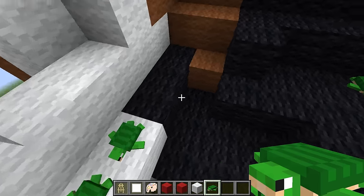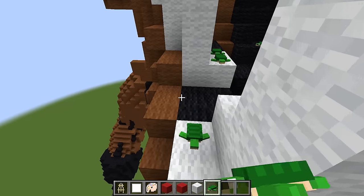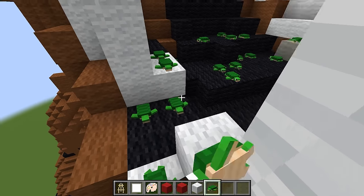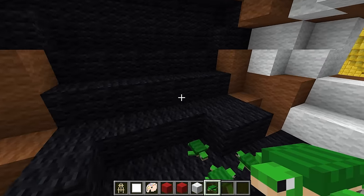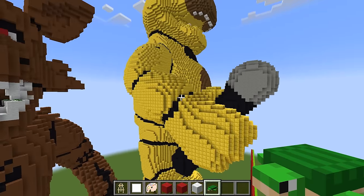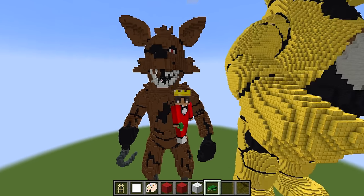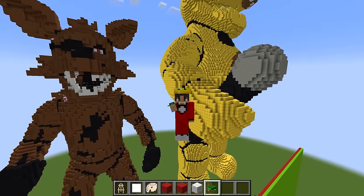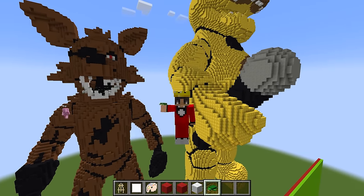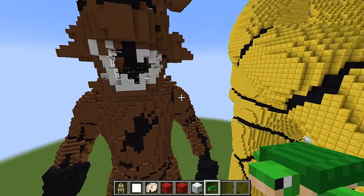I'm gonna put a bunch of turtles all over the place in Foxy's mouth, just so Wudo knows that Foxy eats turtles and Wudo is a big fat turtle. At least Foxy doesn't eat axolotls! If you guys think our build is scary so far, hit that subscribe button right now. Now that we're done with these two, I think we should go prank Wudo a bit.